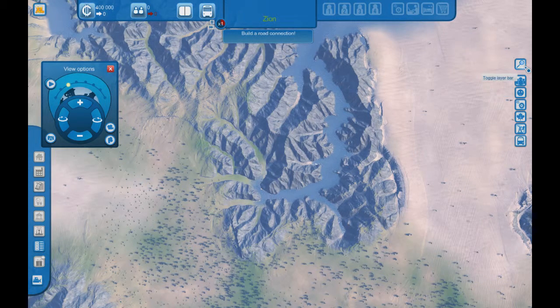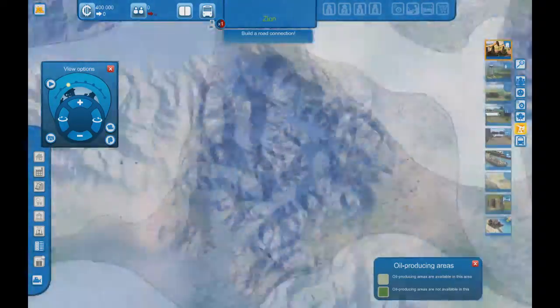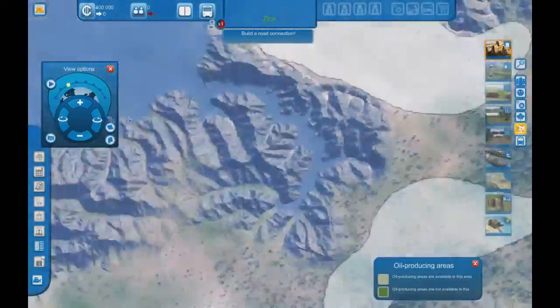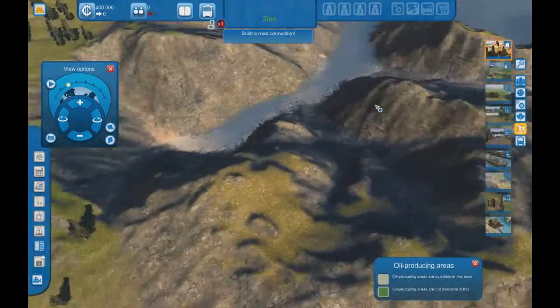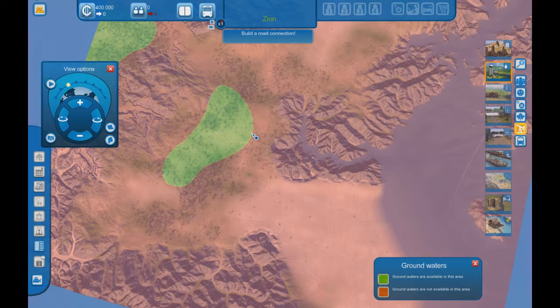Things are quiet, nothing out of the ordinary to report. Click here if we want to close. The interface looks confusing. Let me find the resources button — oil. You can see we've got an absolute ton of oil.